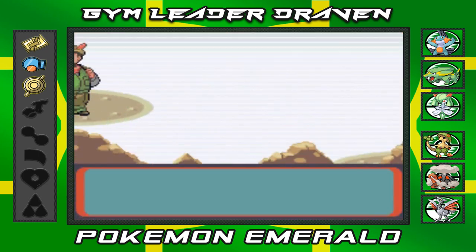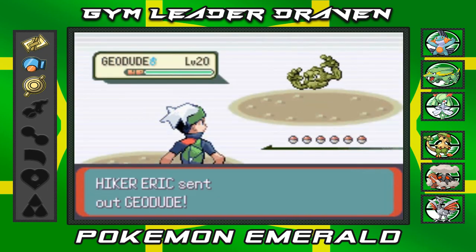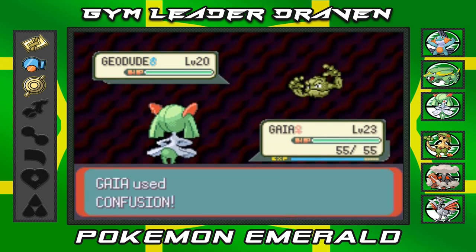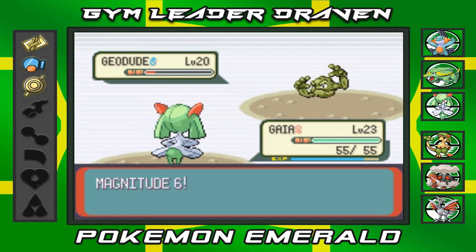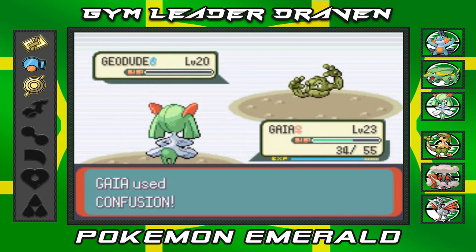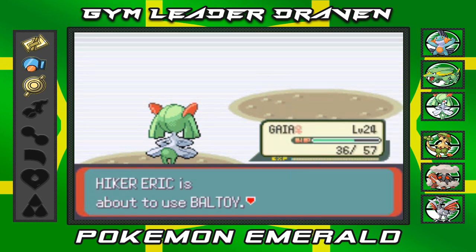Alright, here we go — Hiker Eric is coming out with his Geodude, and I'm sending out Gaia the Fierce Knight. We use Confusion Attack but it doesn't take the Geodude out, and a Magnitude 6 takes a nice chunk. We hit with Confusion again, finish it off, and Gaia hits level 24 — ever closer to level 30.